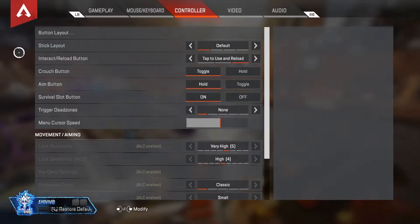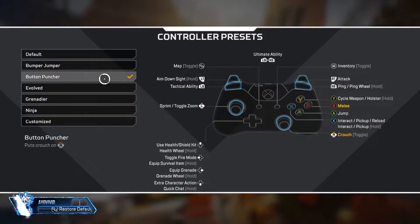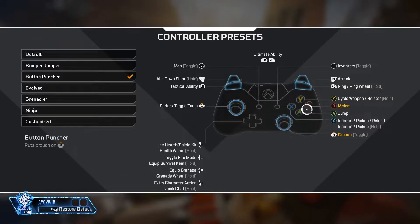We're gonna look at these settings — and no, this ain't gonna be sensitivity, that's another video. Go to button layout and switch to Button Puncher. This is gonna help you stop meleeing on accident. Change your melee to the B button, or circle on PlayStation, and your right thumbstick becomes your new crouch button, so you crouch easier and faster without knifing on accident when you slam your thumb into the stick.